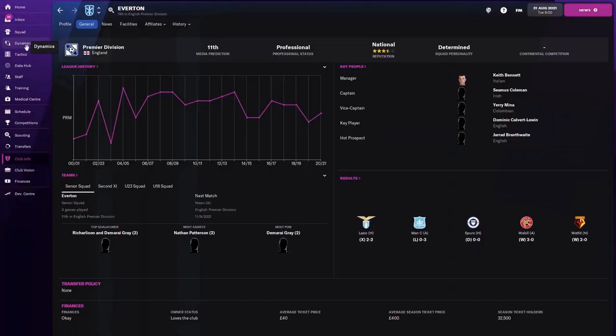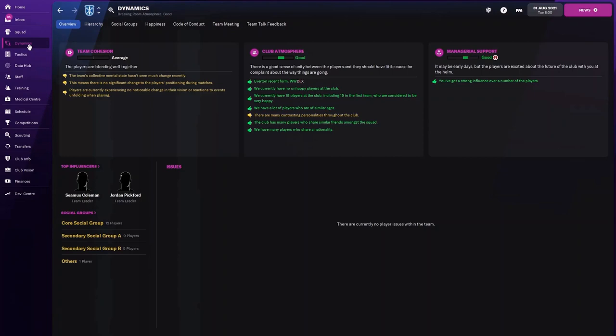The second most important tip is in regards to team morale. Team morale is one of the most vital parts of how your team performs. The most crucial tab you should absolutely check throughout your save is the Dynamics tab — you should be in here constantly. The three categories to look at are Team Cohesion, Club Atmosphere, and Managerial Support. If you find these columns all in the red, your team is not going to perform at its most optimal level, they'll play horribly, the team won't be motivated, and this is most likely going to cause you to lose games.